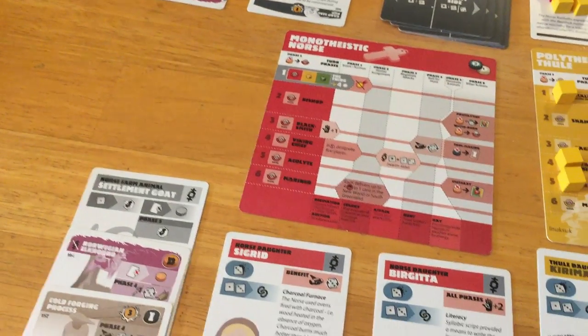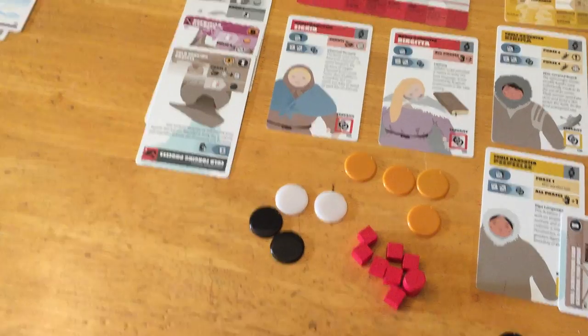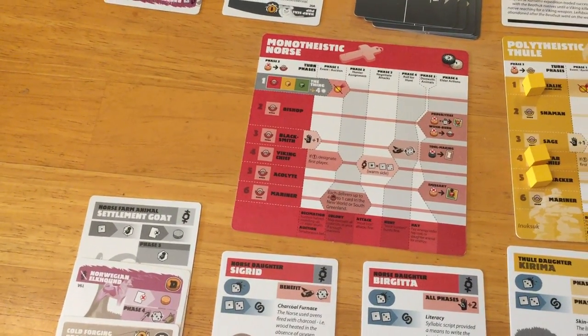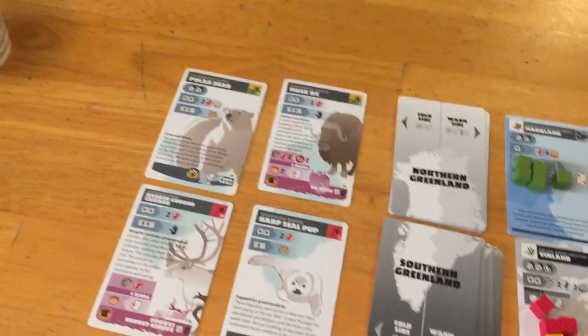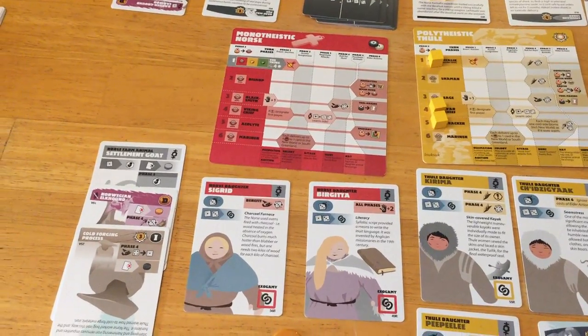We have two points for iron, one for ivory — right now we have two for six points. The polytheistic path could also be awesome, but I think we may have to think about that. They got a lot of elders right now. I think we're going to go monotheistic because we have access to bog iron over here so we can start generating more points. We have access to Vinland, and we can also start raiding the polar bear in mass. That's what the Norse are going to do — go monotheistic and go for that kind of victory.